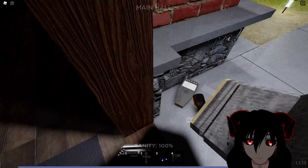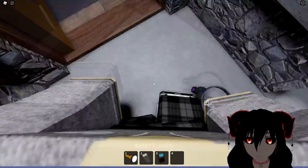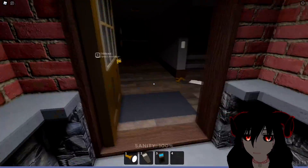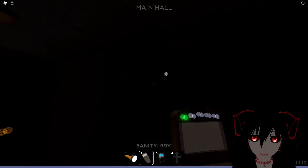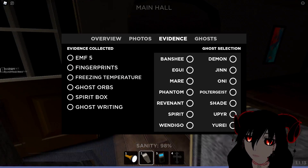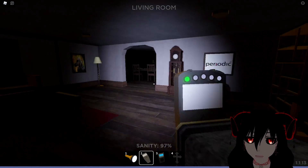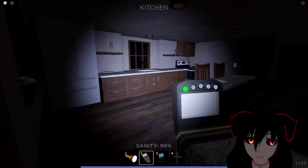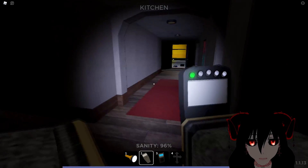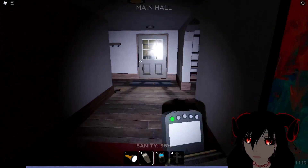We're back with pretty much everything I think I would ever need, so we're just going to sort stuff out. I'm going to take in these four things to start us off. So the main goal is to look for evidence. We found fingerprints already, which is honestly quite good to start us off. And now the goal is to actually find the ghost room with my really bright flashlight — max upgrade, large yellow, and it's just very, very bright.